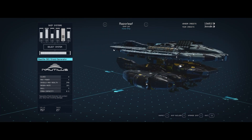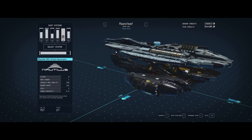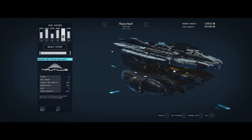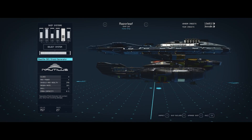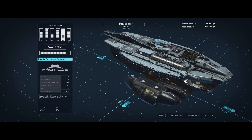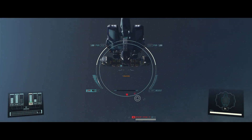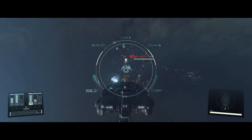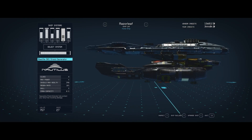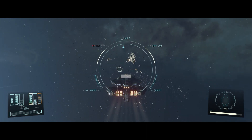Another holdover from the original configuration of the Razor Leaf is its shield. The shield on this ship is the Bastille S81 shield generator — again, Class A parts. Its max power is only 6, and while it only has a shield health of 390 base, its regen rate is 10%. That's nice. So there might not be an awful lot of shield to stop someone from pounding into the hull, but as long as you can deal with things as they pop up, you'll find your shields replenishing pretty quickly.